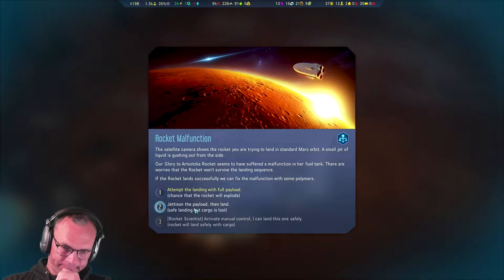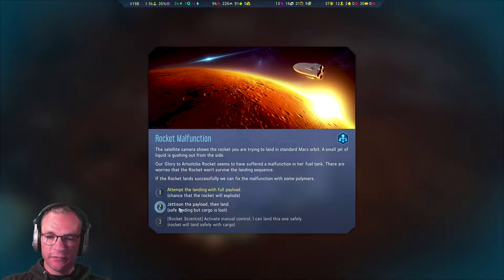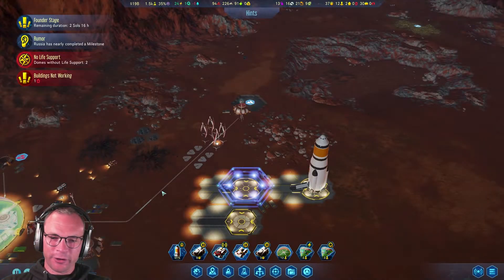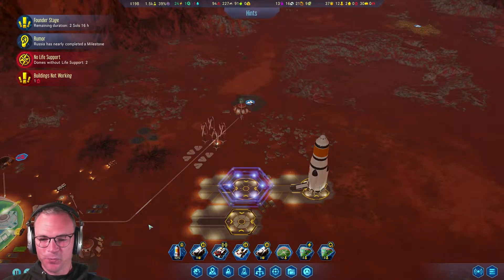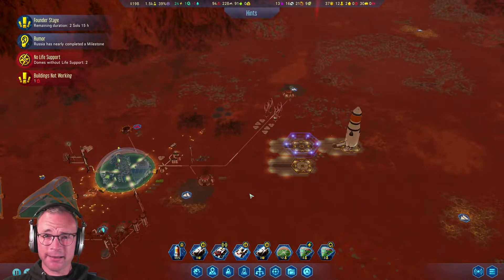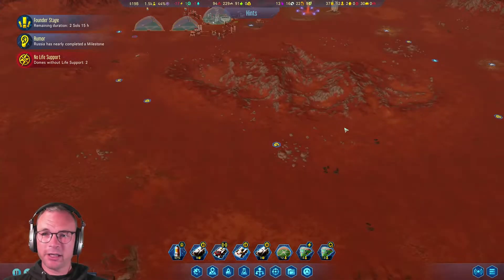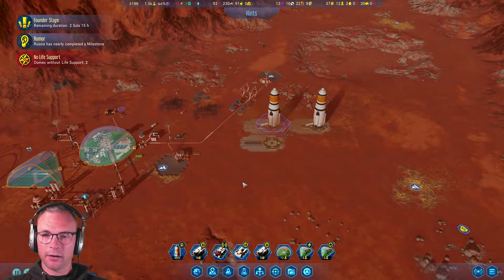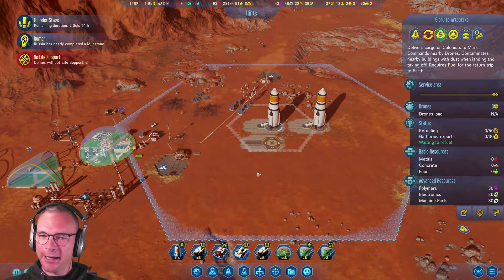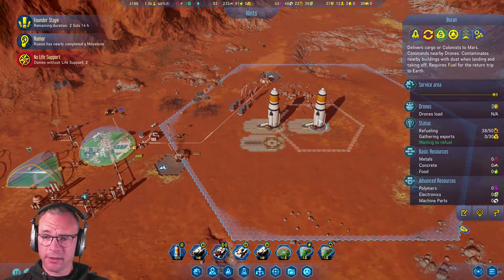Either way we lose the cargo. We don't have a rocket scientist - oh no, because that's the default commander you get. All right, Glory to Astotska, we're going for it! We're going to see how lucky I am today - whether or not this rocket will land safely with our cargo. Zoom in - yay, we made it! Good work, Glory to Astotska. Though there are zero drones assigned to her, so nobody is going to be unloading the ship.